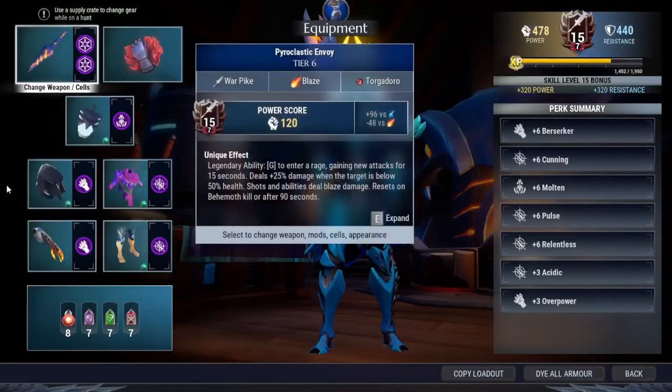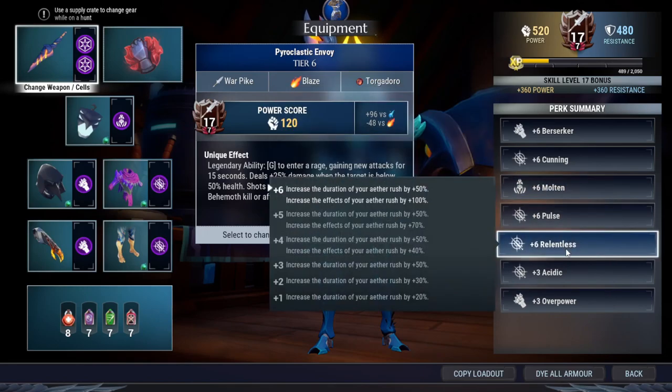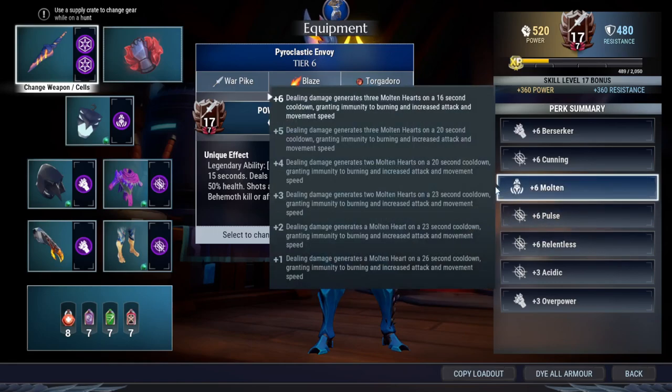Here's the build. I'm going to go through the perk summary first. There is no catalyst — the only source of attack speed from this build is from molten, which gives you 15%, and relentless, which doubles the effect of aether rush, meaning you get 30% attack speed. That's a total of 45%. Usually when I use a catalyst I only gain 27.5% attack speed.